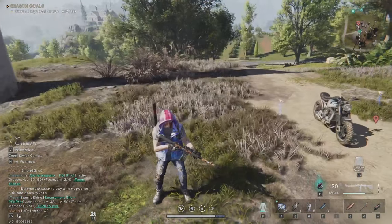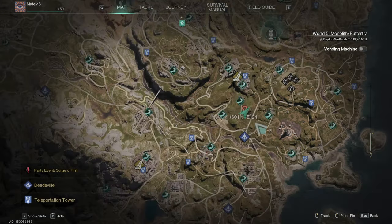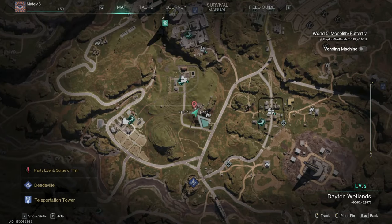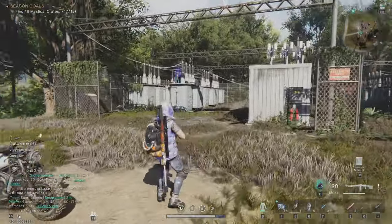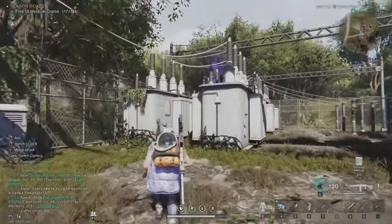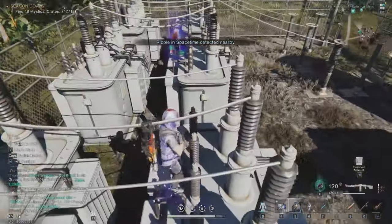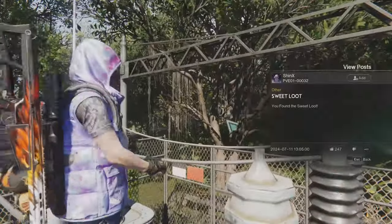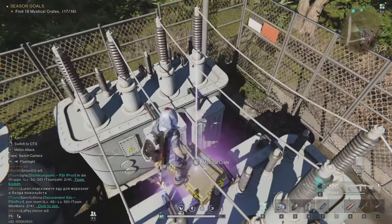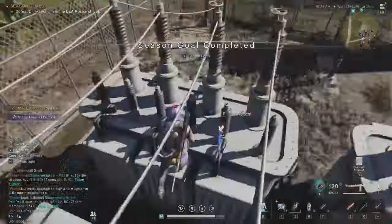The final location I'm gonna show you is right here. When you start playing Deadsville — right in the first zone — it's right here in this small farm or whatever this is. You wanna come here and it's on these power conductors. Just walk here one time, then another time, and the crate is here. That's my 18th crate — 18 out of 18. I finished the seasonal goal.